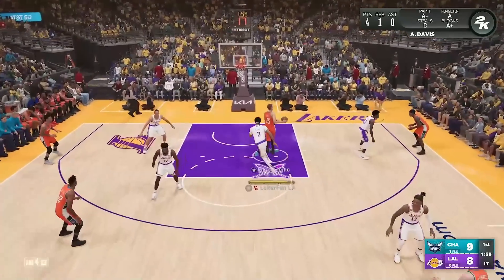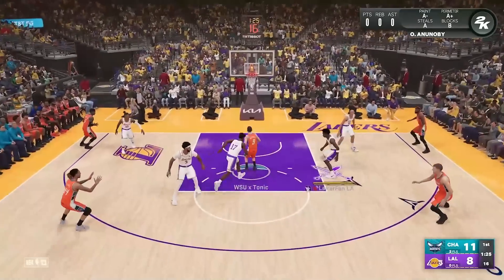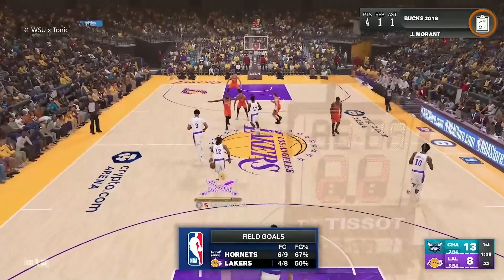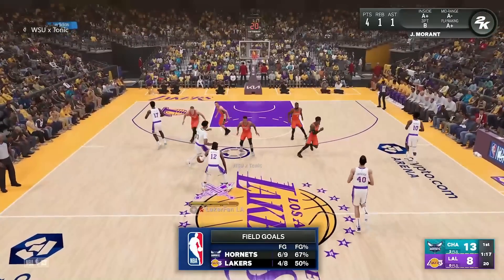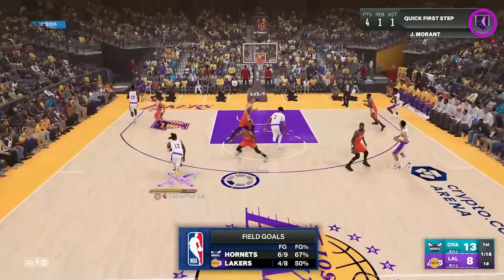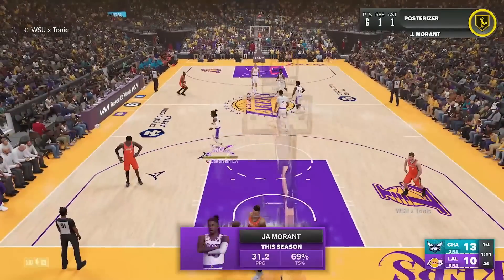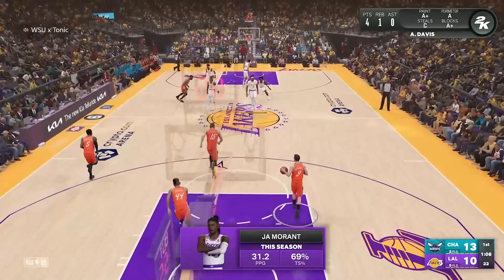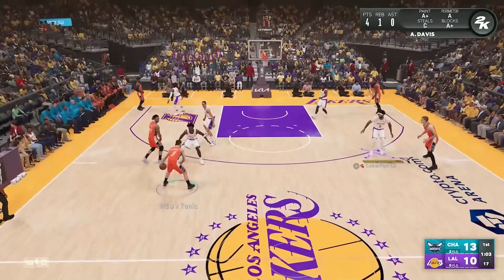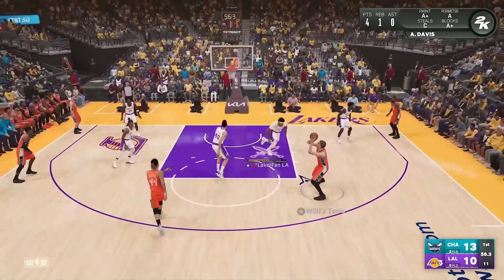Going back to the Ja Morant thing — Tonic had him last season and was absolutely killing it with the dunk meter. Tonic's very versatile — good with slashing and elite with post scoring. I don't know if I could utilize Jokic the way Tonic does, whereas Tonic's skill set translates better to slashers. I still think I'm a slight bit better than Tonic with that stuff, and I'm on a mission to prove it this season to show what Ja can do in my hands.